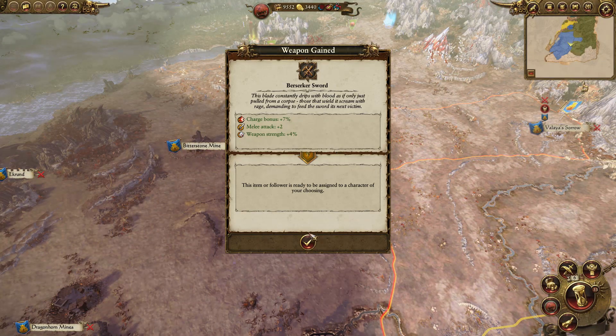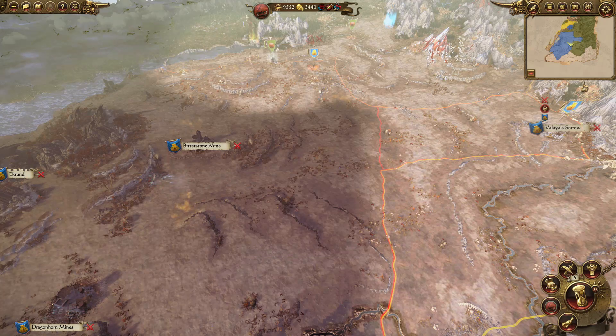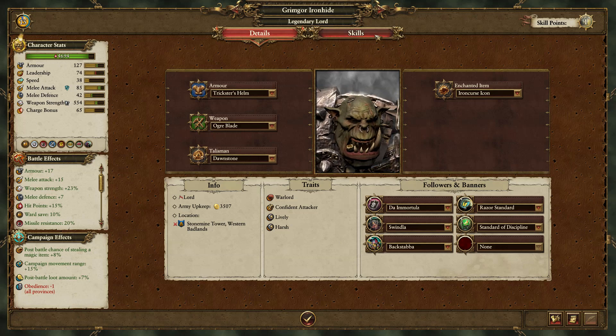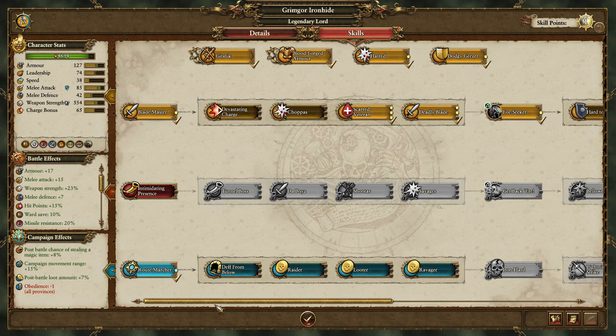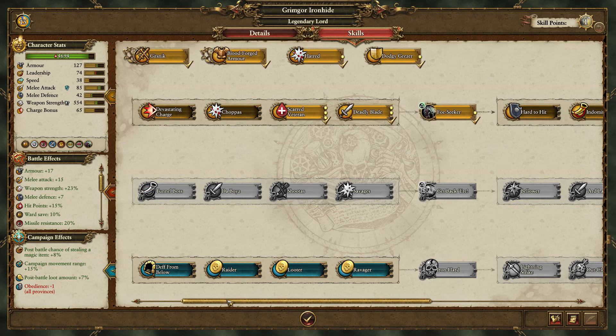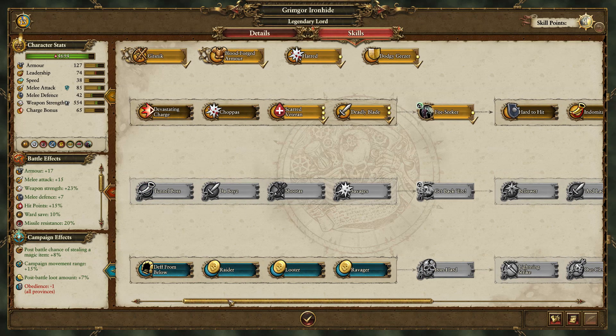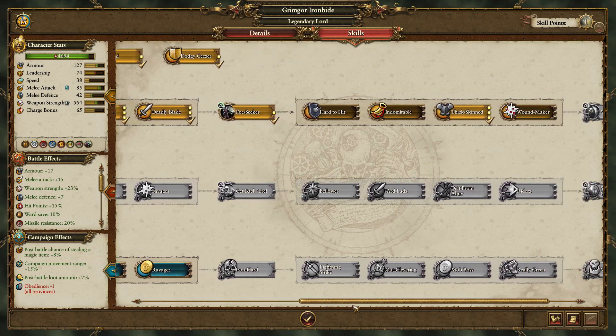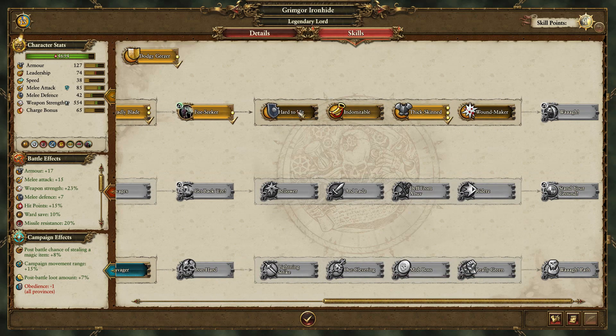In Total War Warhammer, you can't actually kill legendary lords. However, Thorgrim has been wounded. If we keep on smashing Thorgrim Grudgebearer — kill him like three or four times — you can actually get this trait called 'Scarred.' So obviously if they keep dying they do come back, but they can be scarred and get some really bad negative traits, which does help you if you just keep on smashing them.